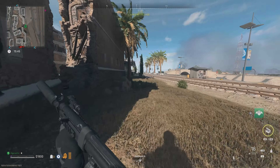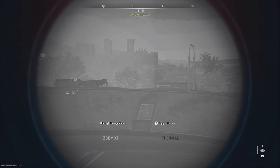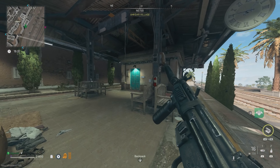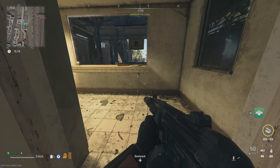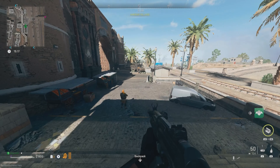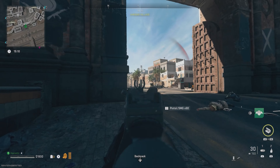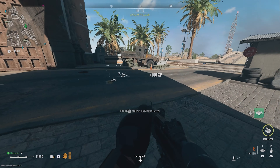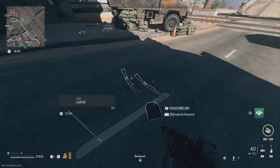I do hear gunshots to my right — could be that someone's going after the chemist. From here I don't see too much, but I will stay focused on the mission. Still nothing. This is not gonna be easy. Lighter, purified water, batteries. Man, this SMG is pretty good. Let's take that key card — you never know. Depending on how quickly we can get this mission done, we might actually go for a few things on the side.